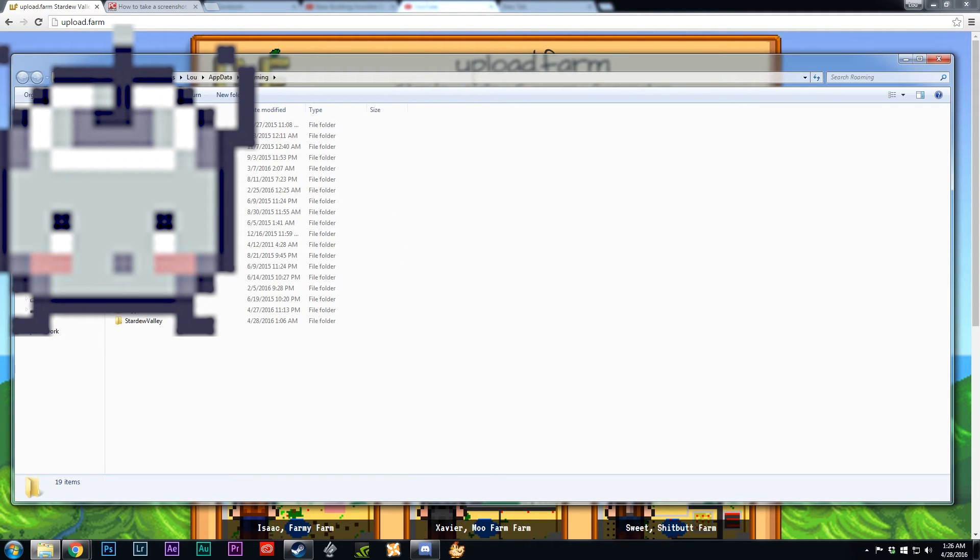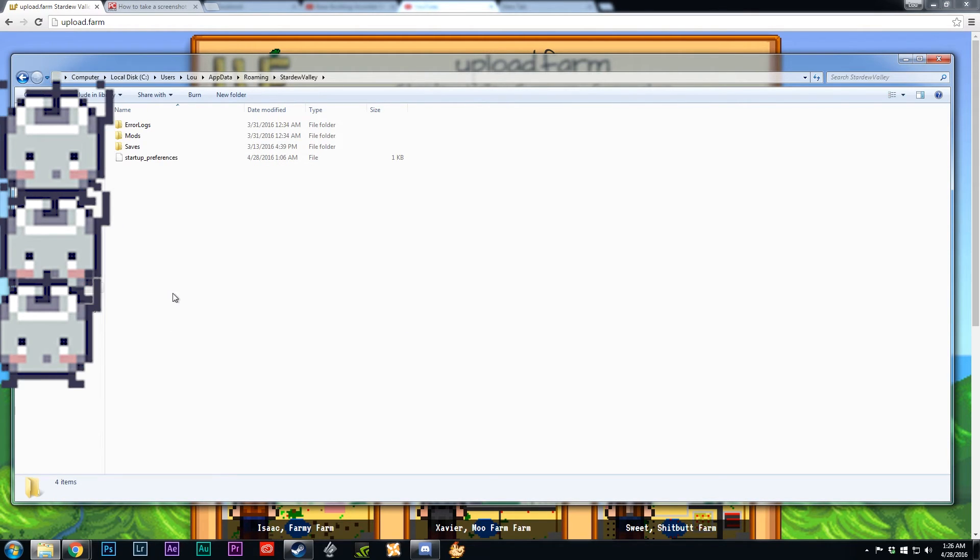This will bring up your AppData folder, and right at the bottom there you'll see Stardew Valley. Click that, then go into Saves, and you'll see your character name. Mine's 'suite' with a bunch of numbers after it, and you'll grab the most recent save file — suite underscore numbers — obviously yours will be your character name with numbers.